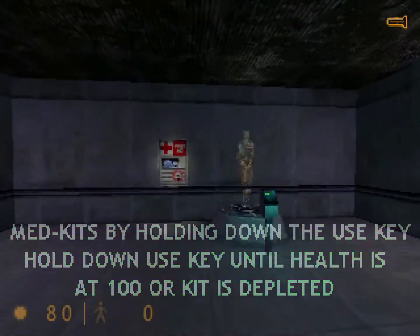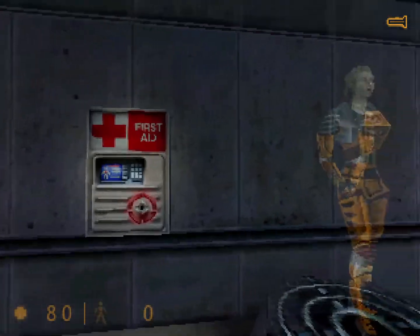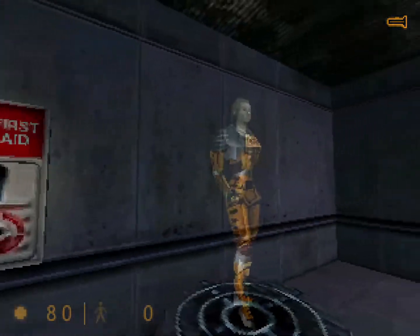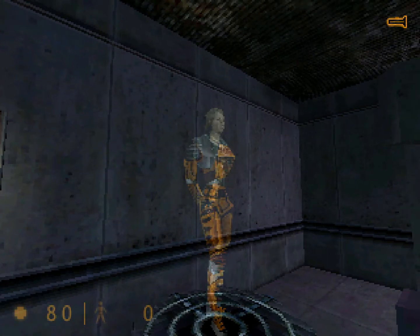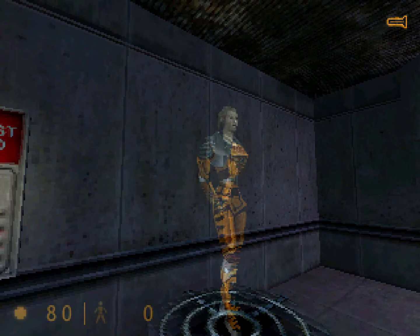You will find medkits like this one throughout the Black Mesa compound. To restore your health, walk up to a medkit and press your use key. Your health will recover gradually until you are at full health or the kit is depleted. Once the light goes out, a medkit cannot be reused.